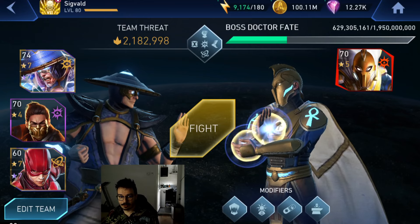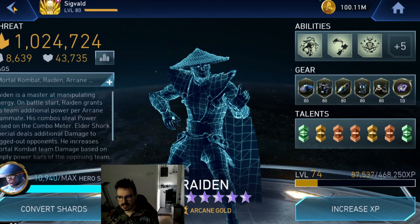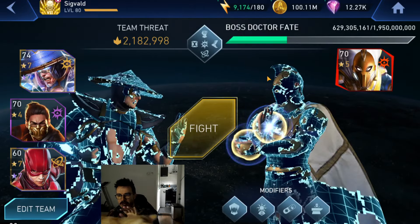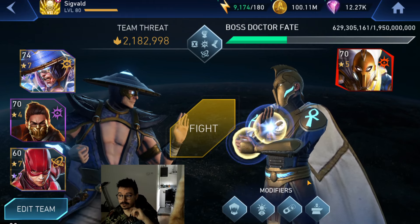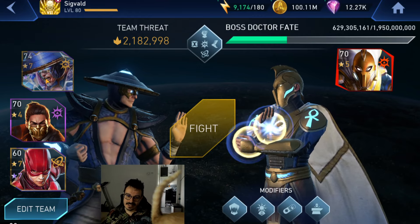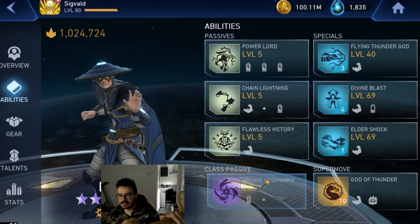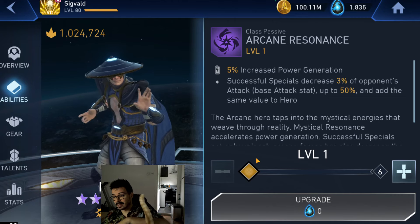Hello there ladies and gentlemen, Signal, welcome back to our video. For the first fight we're gonna have Raiden here with Scorpion and Flash. Since this is a fight where the boss doesn't have that much health, we don't need to play it perfectly — I can actually afford to do a few specials so we can see the difference between using or not using the class passive of Raiden.